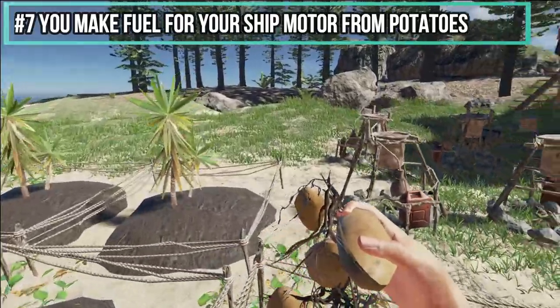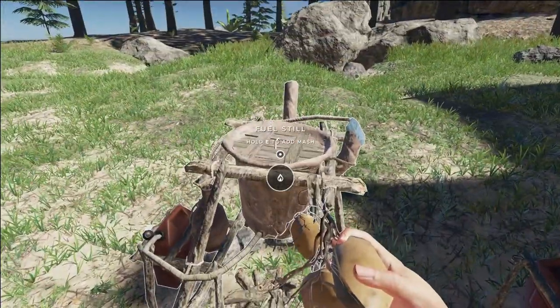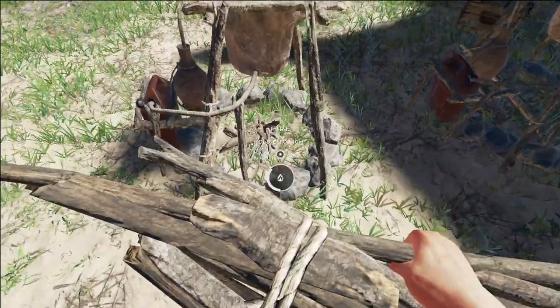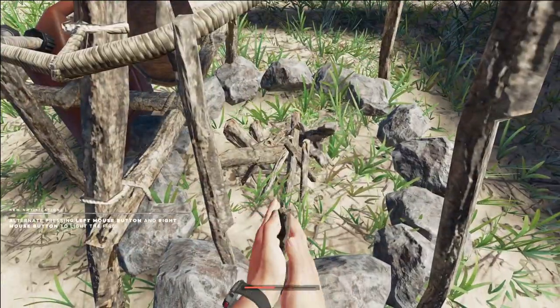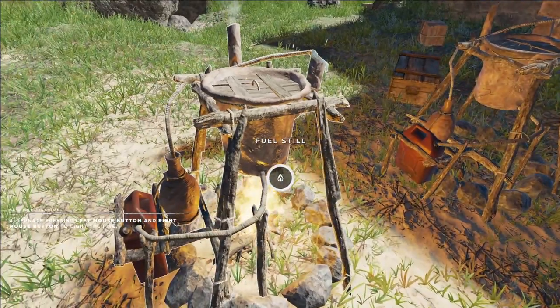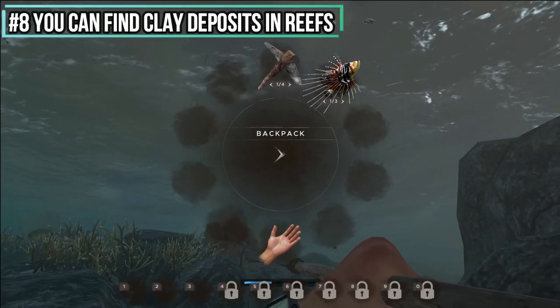Number seven: I don't understand the science behind it, but you need potatoes to make fuel for your ship's motor. After you make a fuel still, you use potatoes to fill those jerry cans with sweet gasoline. On a side note, make sure you plant a couple potatoes before you start making fuel with them — you're gonna need a few.